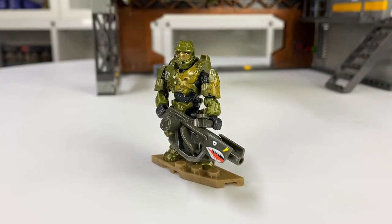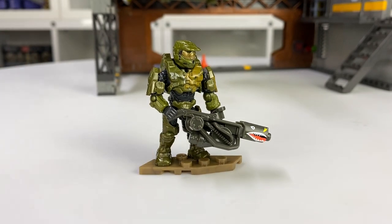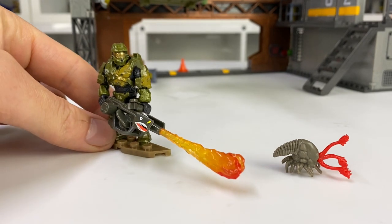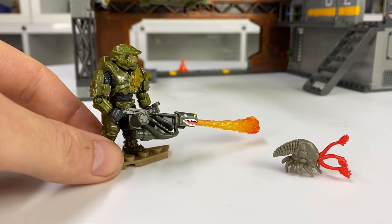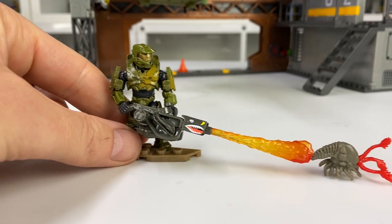It is slightly disappointing that it didn't come with the flame piece - if you've already got one, you can just pop it in the end, but it would have been a nice final cherry on top. Here it is with the flame piece attached to the flamethrower - note that this piece does not come with this set; you'd have to have one of your own or find a set with it in. But I just wanted to show how epic it looks burning up some Flood.